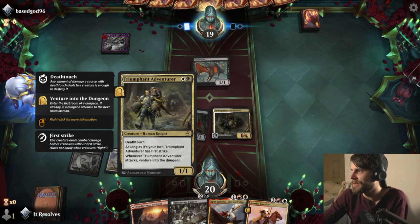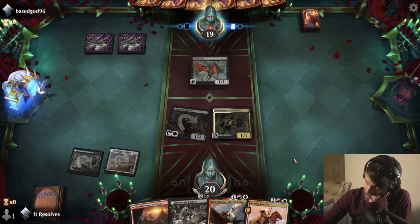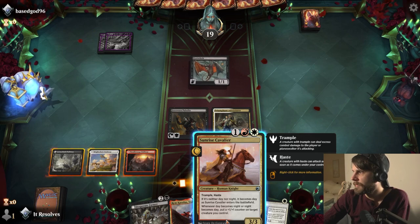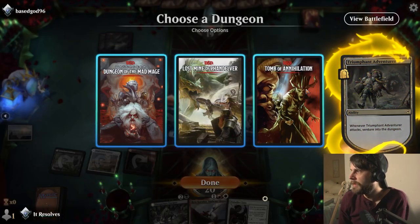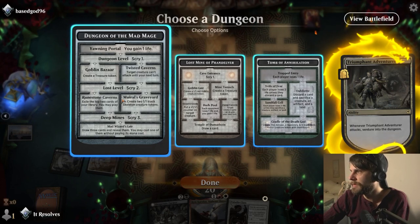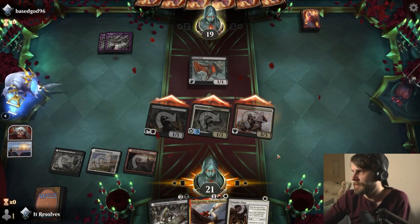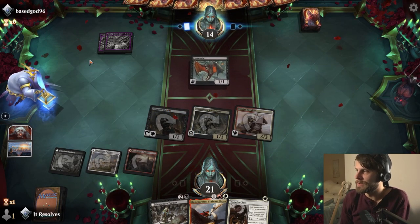I do want to get the dungeon down as quickly as we can, which is part of why I threw the adventure in here. Paladin Class - that's interesting. Let's attack and venture into the dungeon. Which dungeon do we want, is the question. I think we'll just go this route. We'll get in for a decent attack here, get them down to 14, which does feel pretty good.